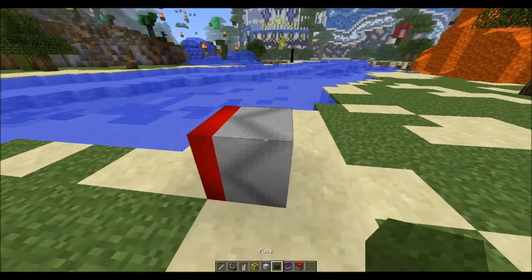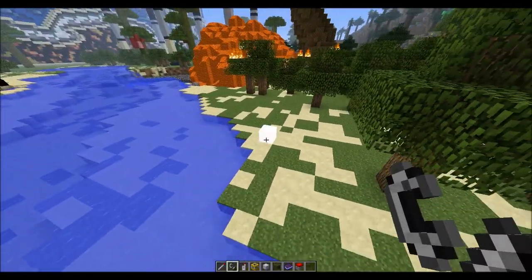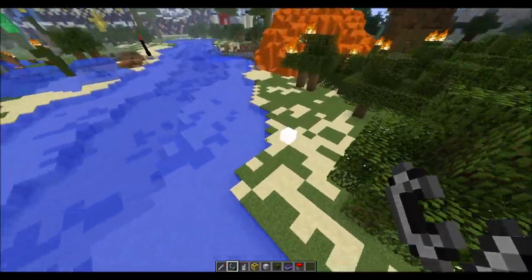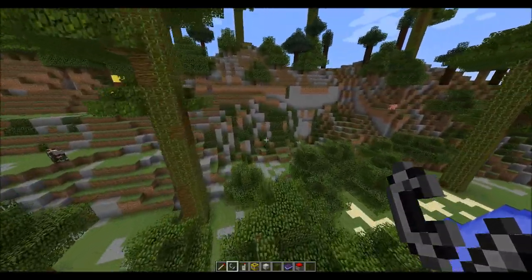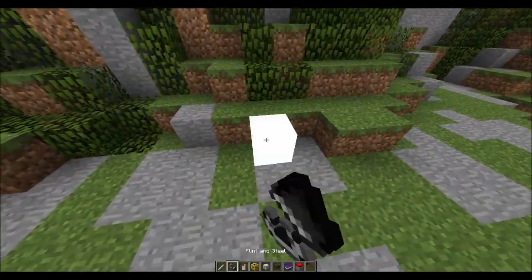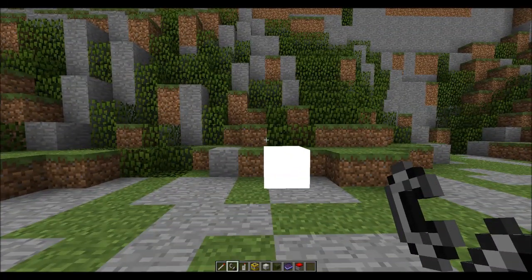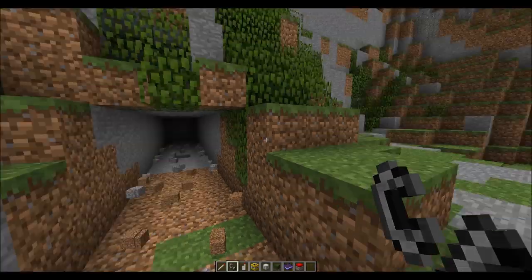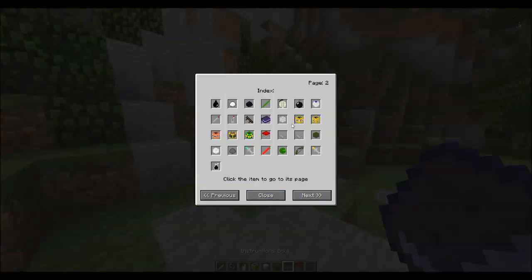This is the tunneling explosive. I'm assuming it's going to shoot out and create a tunnel — and yes, as you can see it gives you a tunnel. That's actually really useful. To craft it you can go into the helpful book or look on the Minecraft forum page — you're going to need a whole bunch of C4 and what I believe are detonator cords.